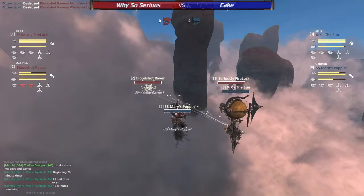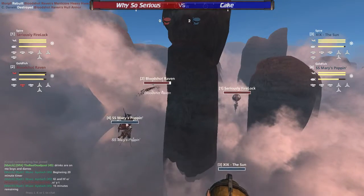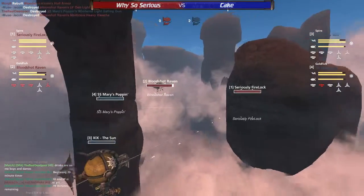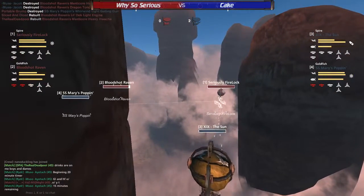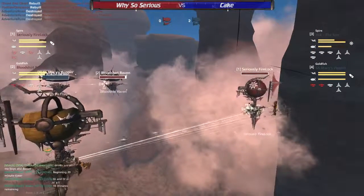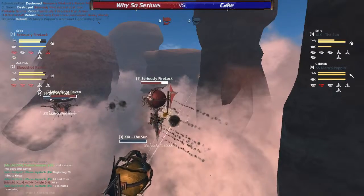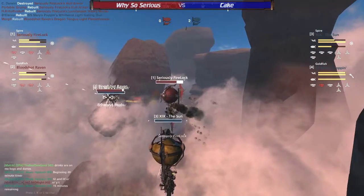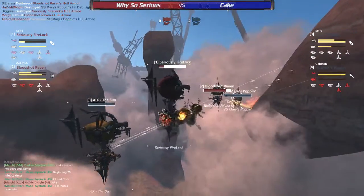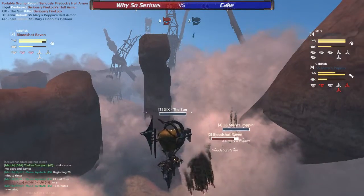Firelock's going to take a few seconds before that Lumberjack starts coming into effect. But Bloodshot Raven, being a Goldfish, is very fast and very maneuverable — they're going to be able to pull back and get out of there pretty quickly before they take any real damage. The Sun has taken this opportunity to go for the Seriously Firelock and close the distance. They know they have superior close-range firepower, especially with those dual gatlings, just melting the armor. A few Banshee shots coming out a little late, not doing much permanent damage to the Firelock. But with a nice well-timed Watcha, they just barely finish them off with a little tap of their nose.